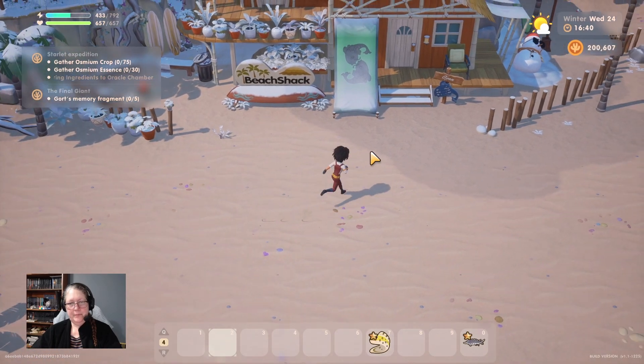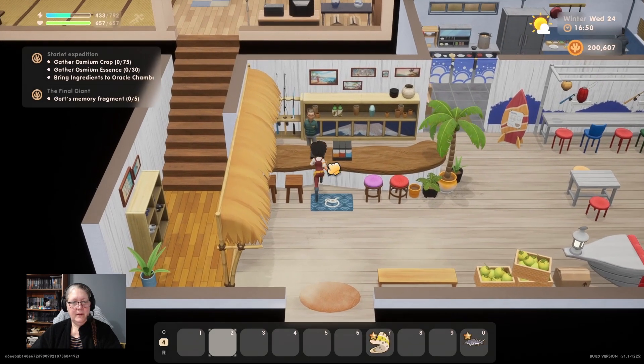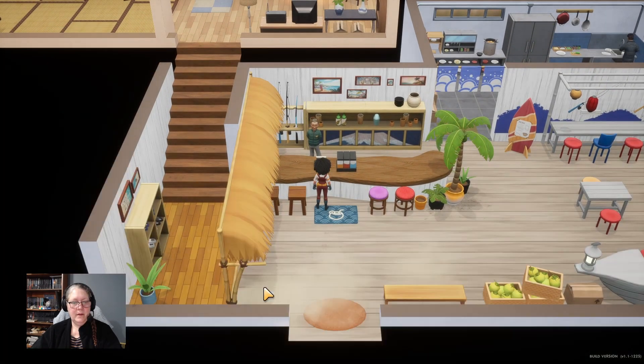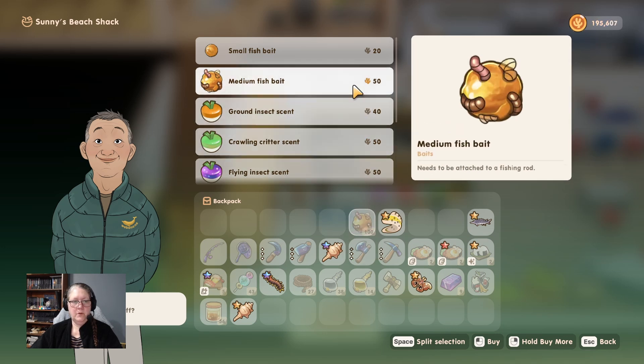Let's buy some bait - deep breath. 10 is 500, 20 is 50,000... a hundred of it is 5,000, I'll get there eventually. Let's buy a hundred medium bait. Beautiful!